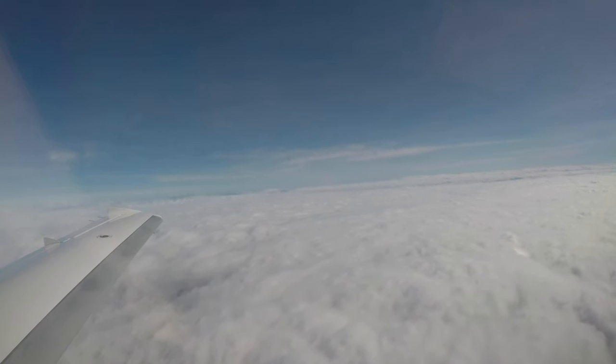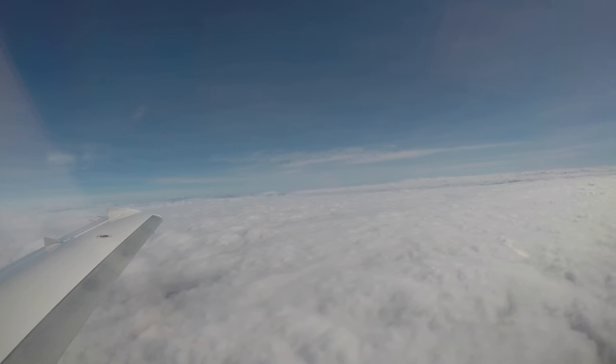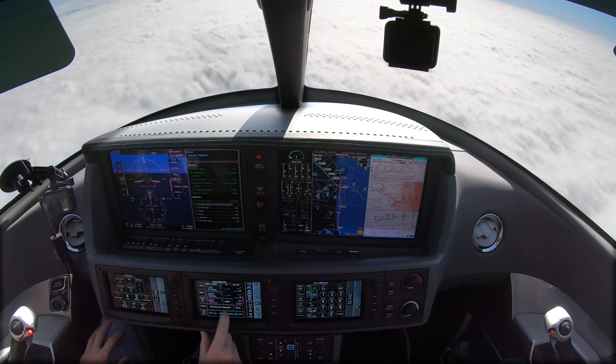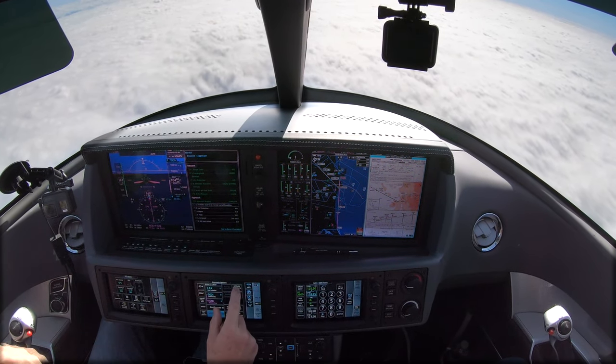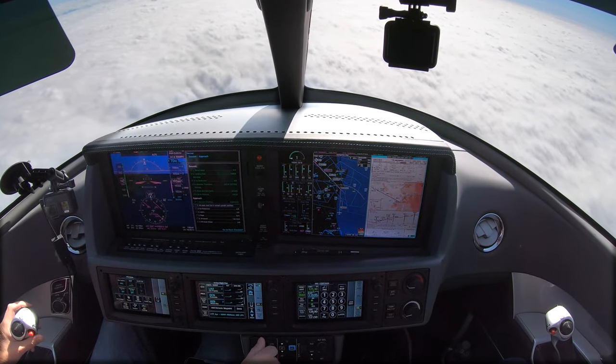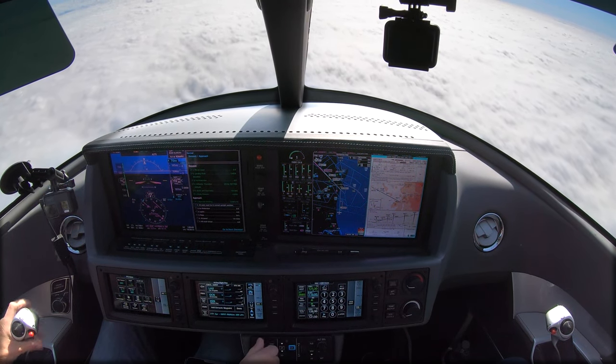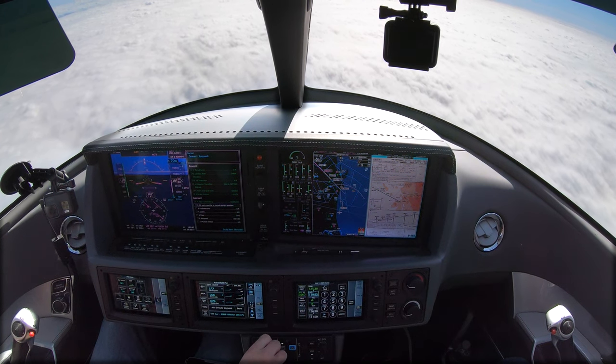All right, let me remove the waypoint here and I just have to activate the approach. ATC: 4 Papa Victor, turn left heading 100, descend and maintain 5,000. Readback: 100 and 5,000, 4 Papa Victor. 100 and 5,000.